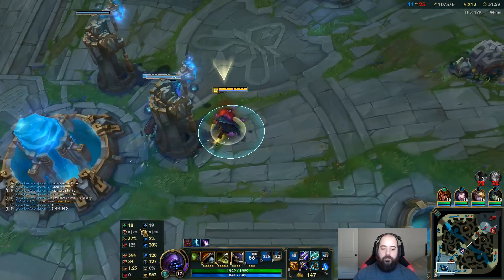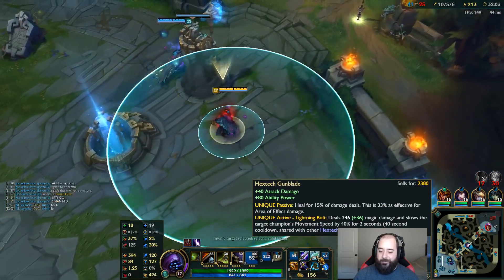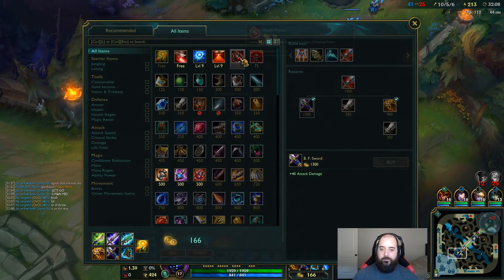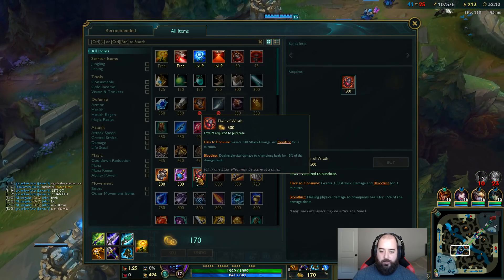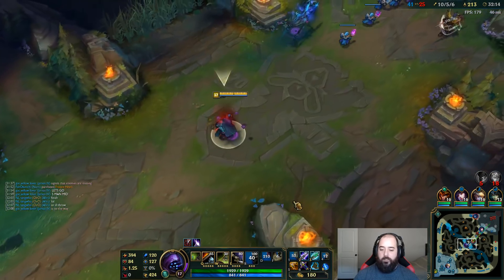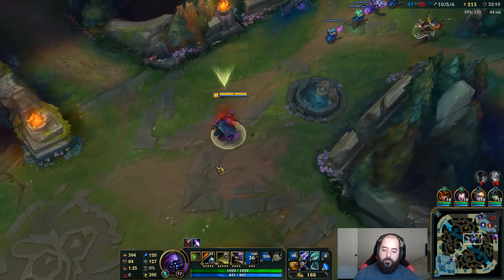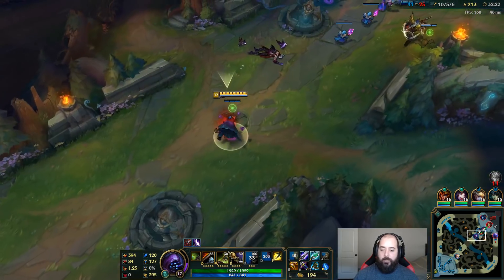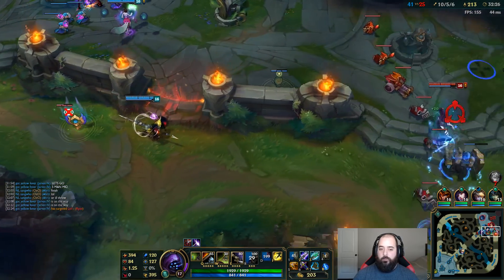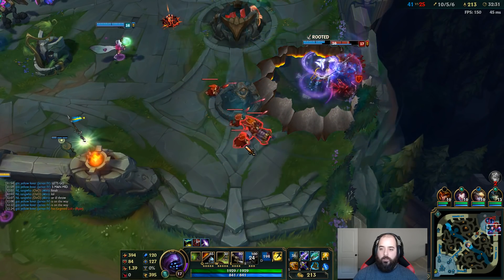Maximum lifesteal — it says 37 but don't believe that. It's 37 plus 15% of all damage dealt, plus I just grabbed this which is another 15%. That's 30 plus Bloodthirst — 15% of damage dealt, physical damage to champs. So this applies to Q and autos but not W or R, while the other applies to W and R. That's quite nice.